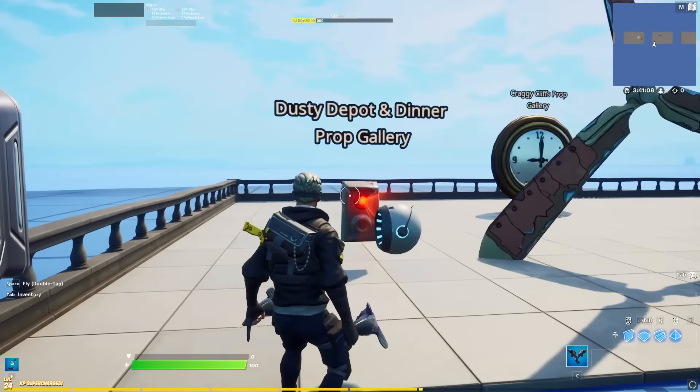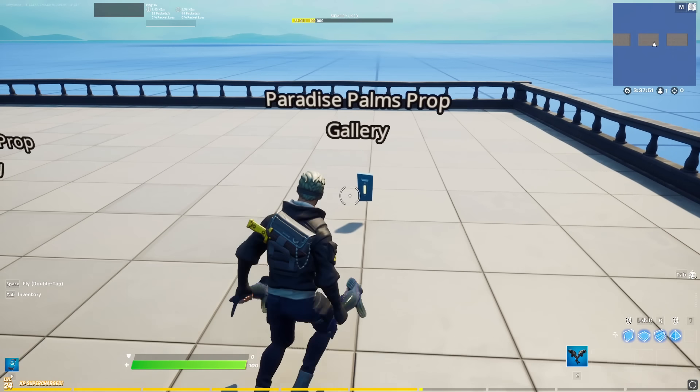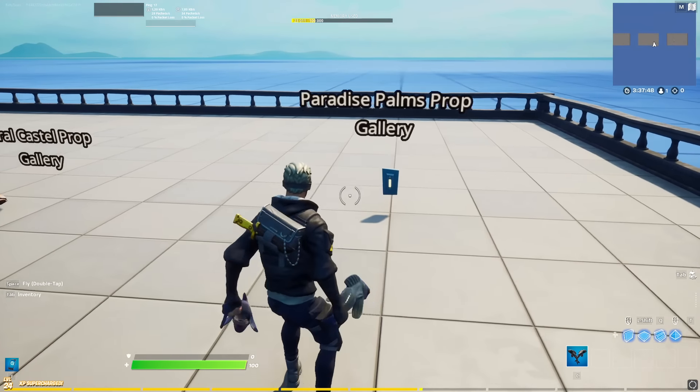Up next we have props that have buttons built in — they have special ability sound effects and special abilities. For example, this shelf which you can turn sideways — a super secret agent shelf which is from the weeping woods cabin. By the way, that is not a gallery, it is a prefab, so you have to go into the prefab to get this one. Then we have this one which makes an all-tone sound, and then we have the classic dooring bear which has been in the game for quite a long time and makes a ringing sound.